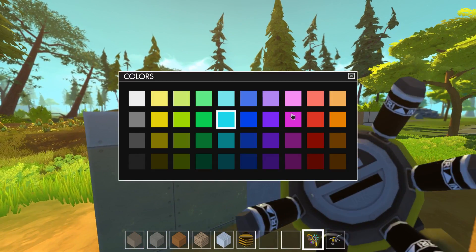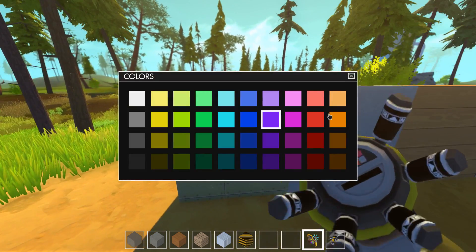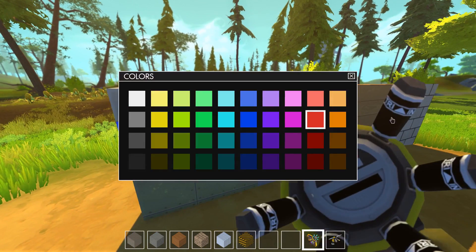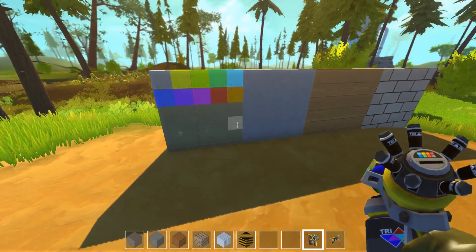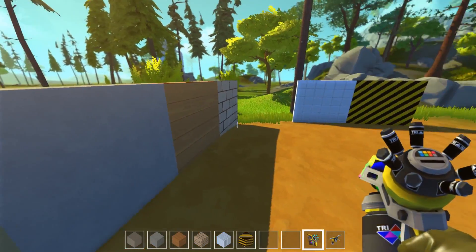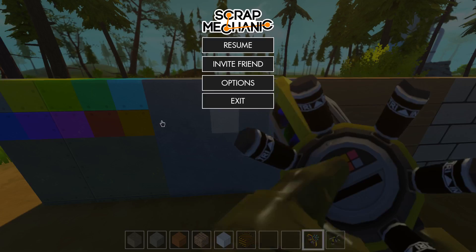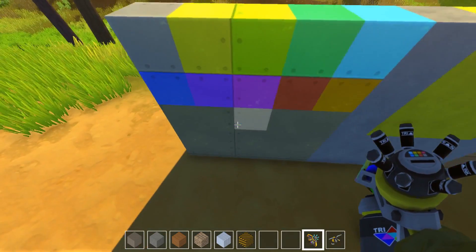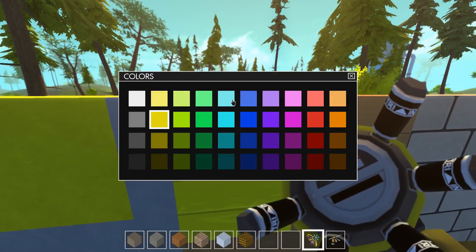As soon as you choose the color, the menu closes itself down — that is excellent! Oh look at this, it's so beautiful. We're gonna have so much fun with this. Honey Bunny Games is yellow, so let's see yellow concrete and yellow metal. Oh, the yellow metal is awesome!